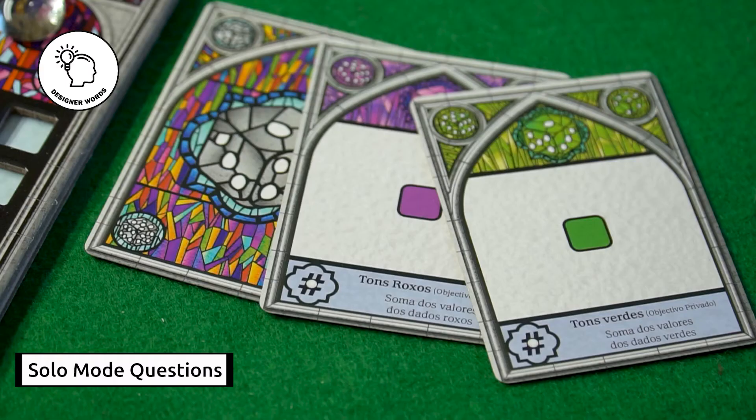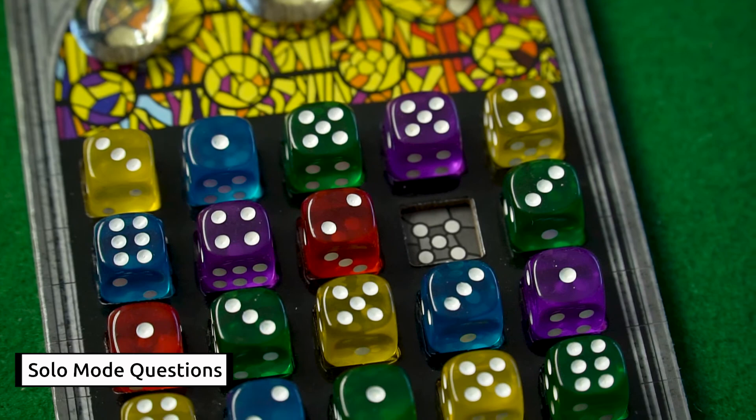This game has a solo mode, and here are some frequently asked questions about it. There are some versions of the rulebook, but the designer suggests you take two private objective cards during setup and at the end choose only one to score. Never forget that at the end of the game you lose three points for each open space in your window. The running pliers, tool number eight, is not very useful in solo mode — its benefit is to use a red die on it and steal points from the AI opponent, so if you want, you can discard it and play without it.